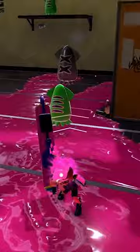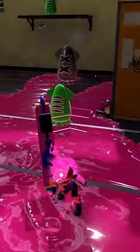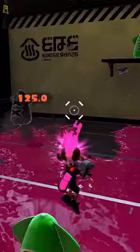So you know how rollers can jump horizontal by pressing ZR first? Like this, including out of Squid Roll? Yeah, the exact same way also works for the S-Blast 92. You just press ZR first.